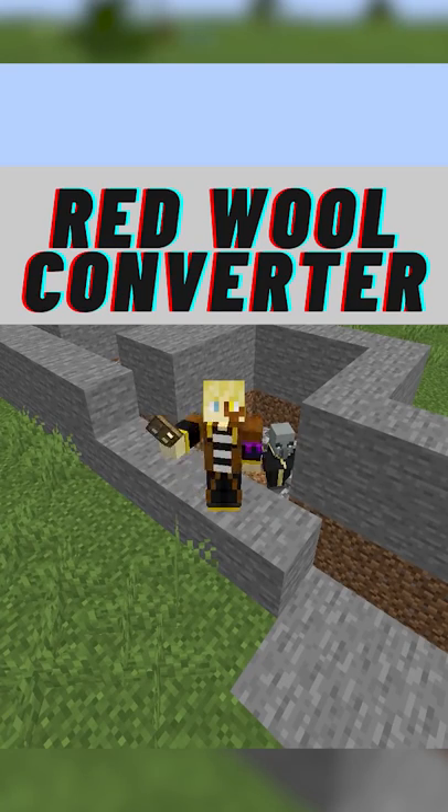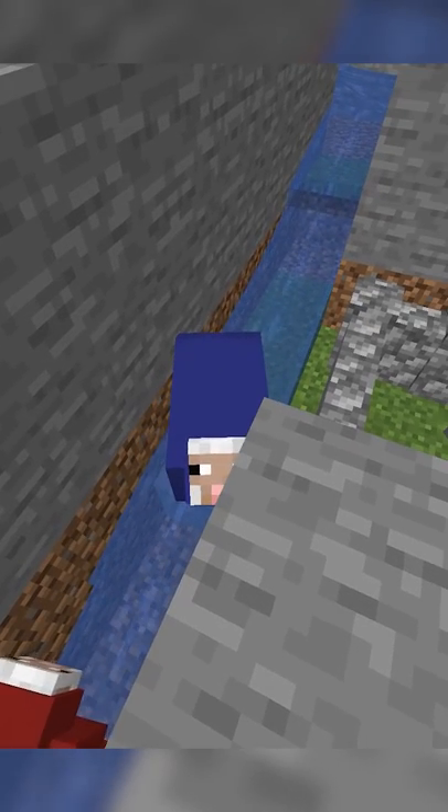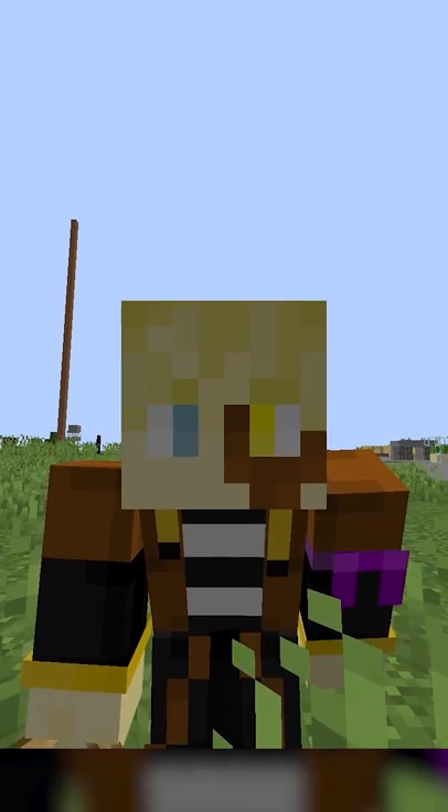Useless Minecraft Builds, Part 8: The Red Wool Processing Plant. This build changes all of your blue sheep into red sheep without any dye, unless you're colorblind.